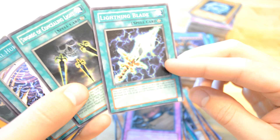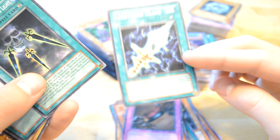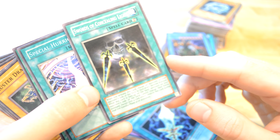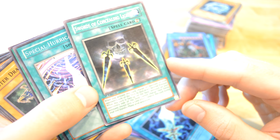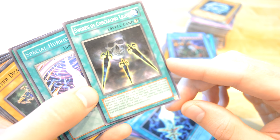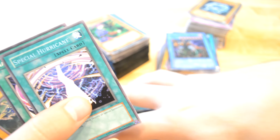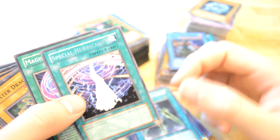Lightning Blade — equip to a warrior type monster. Interesting. Oh, this was a Source of Concealing Light — when you activate this card, change all monsters on your opponent's field face down to defense position. While this card is face up on the field, monsters cannot change their battle positions except with this card; destroy this card during your second battle phase. Really like that card but not really that good.